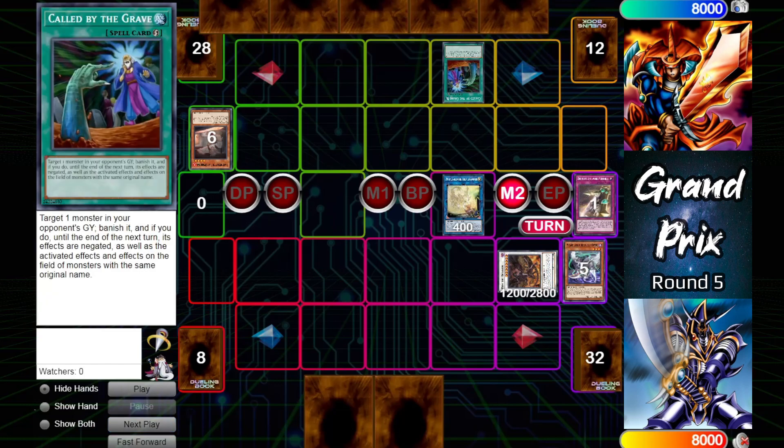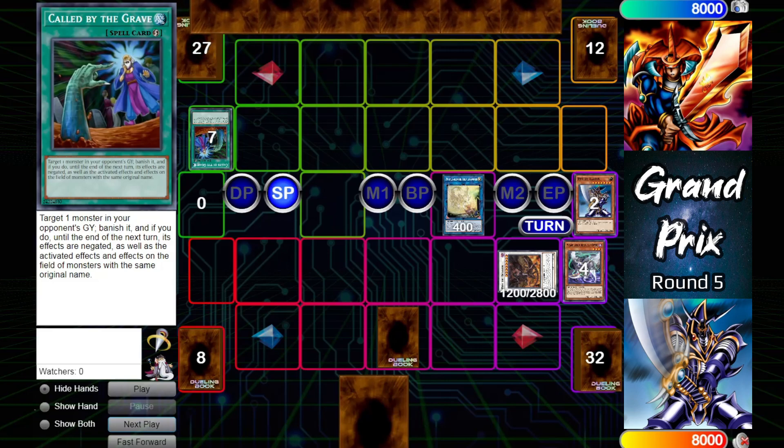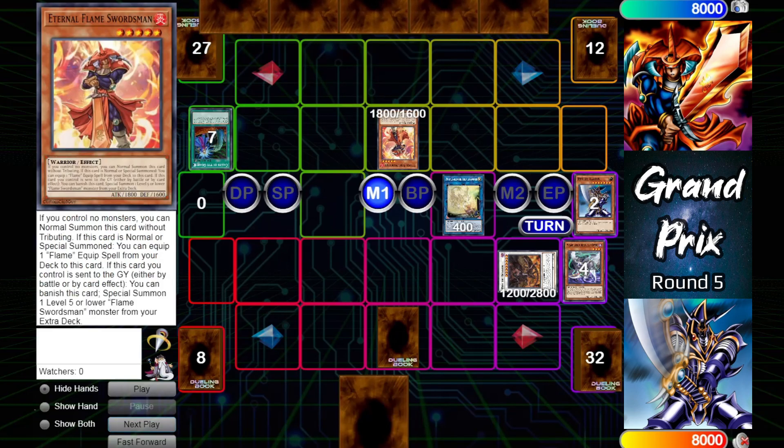Will use Destruction Sword Memories to try to bring out the fusion Buster Blader, but that'll be blocked by Called by the Grave — an unorthodox use of Called by the Grave, but it blocks off the fusion summon by banishing the Buster Blader that was in the grave. Buster Blader will set one and end, so this is huge because now the graveyard lock and the extra deck lock have been removed.